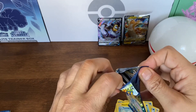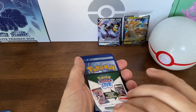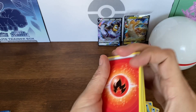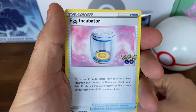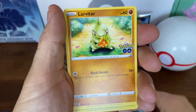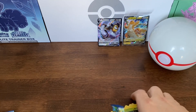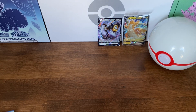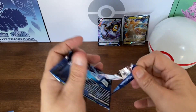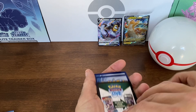We have a reverse holo Natu and we have a holo Snorlax. These are hard to open, my golly. I want to see something with the camera - here's the code. Oh here we go, we have six energies - one of almost every type. Reverse holo and a holo. I'm trying to keep things tidy on the table here guys. I know it's a table buddy - it's a kitchen table, absolutely.